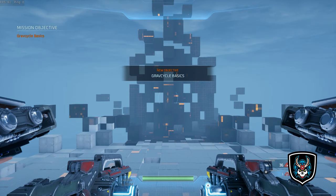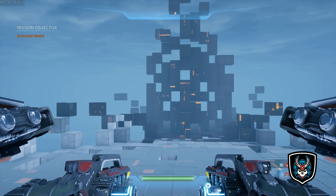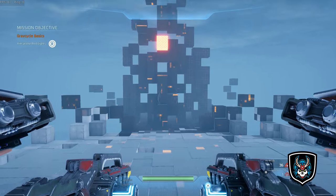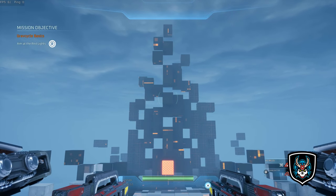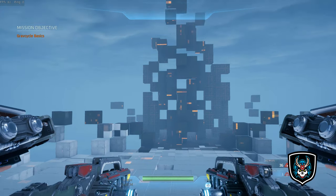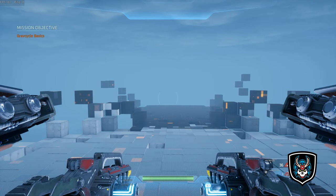Hello and welcome to the Grav Cycle training program. I will be your guide. Let's start simple — look up at the red light, there we go, and down at the red light. If you'd like to flip those controls, you can access them in the options menu. When you're ready, proceed to the next area.